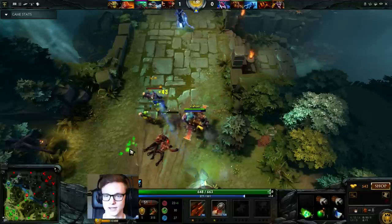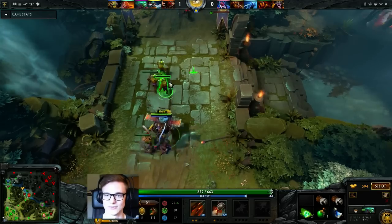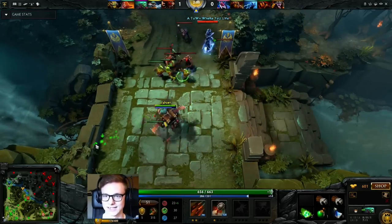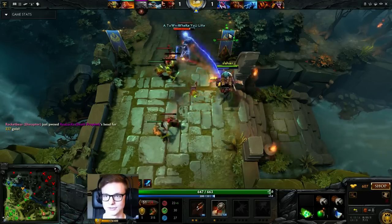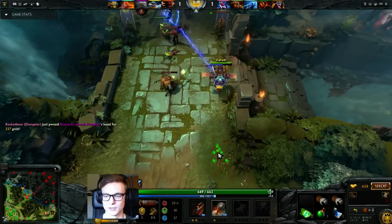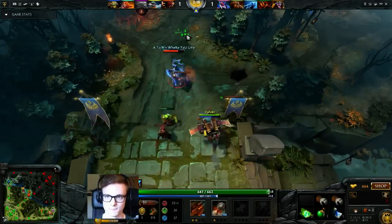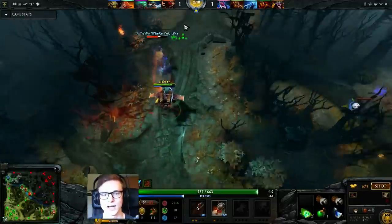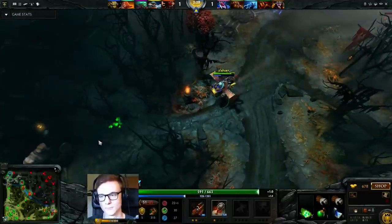The only thing Gyro is really lacking for being a better offlaner is that if he had Blink, he would just be the perfect offlaner — perhaps the best offlaner ever. But as it is right now, he's actually a pretty great offlaner. You can see Razor tries to zone me, I use Rocket Barrage, and I'm able to bring him a bit low. I check the map and I can see the two supports are rotating.